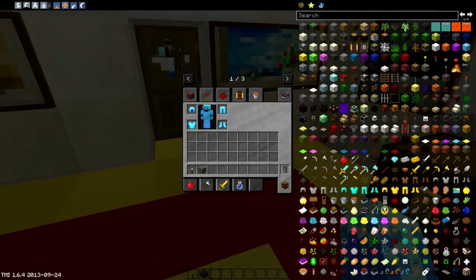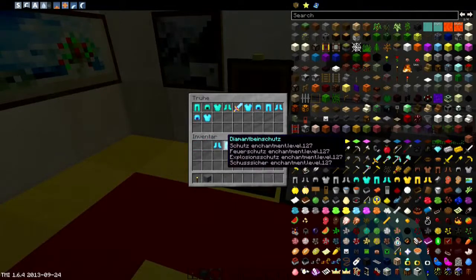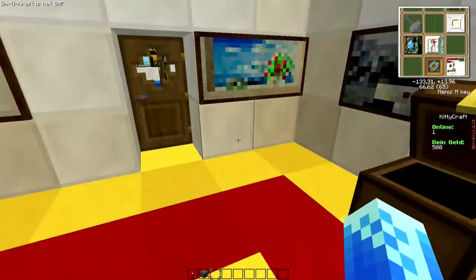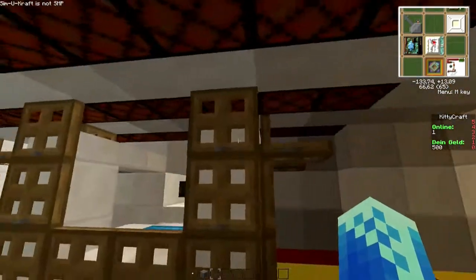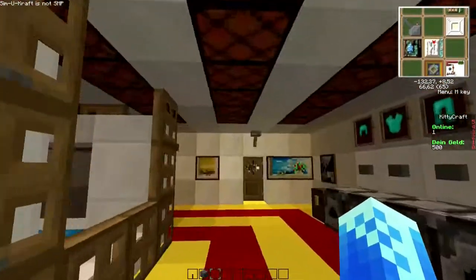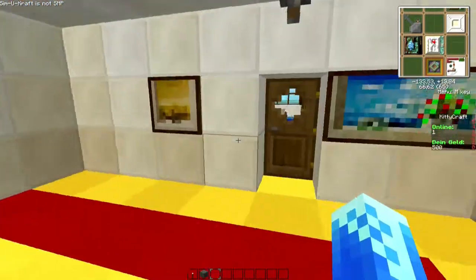Gehen wir mal hier raus, packen das alles weg und packen das hier rein. Haben wir hier halt auch Lichtschalter. Da schalten sich dummerweise gleich hier diese Klappen mit – das muss ich vielleicht nochmal ändern. Aber sie klappen sich bei Licht halt auch wieder hoch.